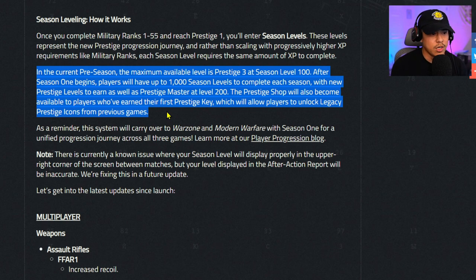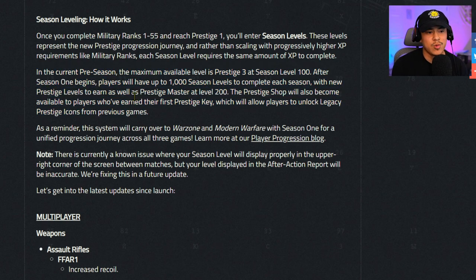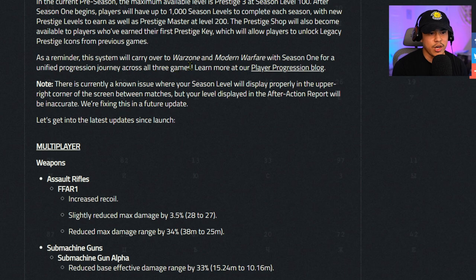In the current preseason, the maximum available level is Prestige 3 at season level 100. After Season 1 begins, players will have up to 1,000 season levels to complete each season, with new prestige levels to earn, as well as Prestige Master at level 200. The prestige shop will also become available to players who have earned their first prestige key. I've already gotten one prestige key and I'm able to use my legacy prestige icons from previous games. This system will carry over to Warzone and Modern Warfare with Season 1 for a unified progression journey across all three games.